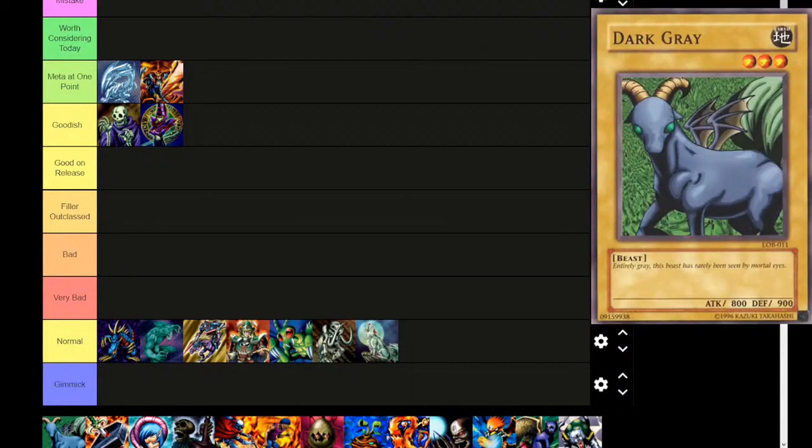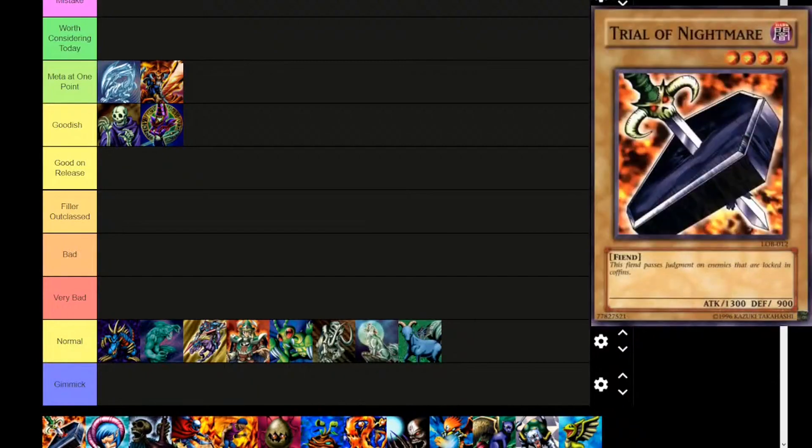Next up is Dark Gray — again level 3, Earth attribute, beast type. 'Entirely gray. This beast has rarely been seen by mortal eyes.' 800 attack, 900 defense. Some of the pictures are a little small too. Next up is Trial of Nightmare — Dark attribute, level 4, fiend type monster. 'This fiend passes judgment on enemies that are locked in the coffin.' 1300 attack, 900 defense.